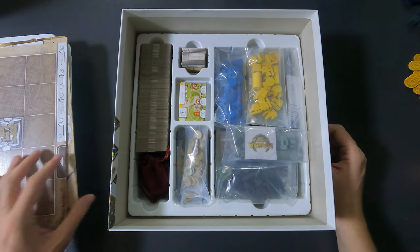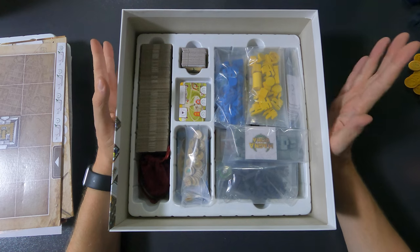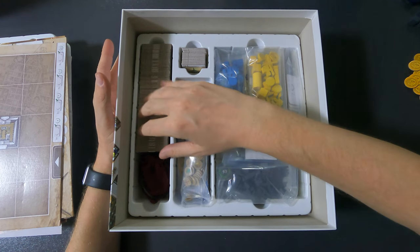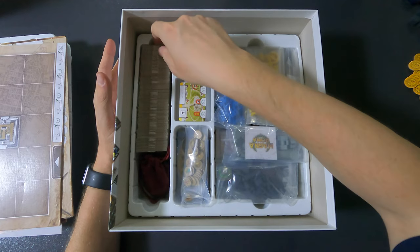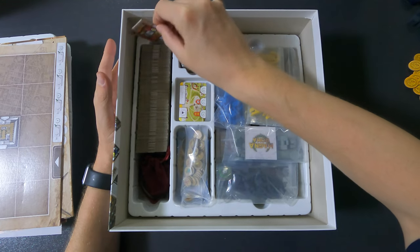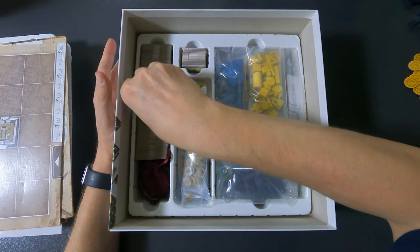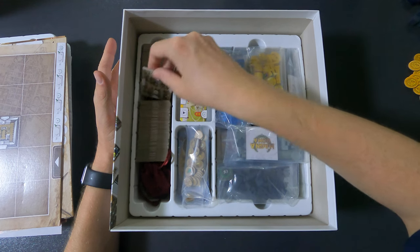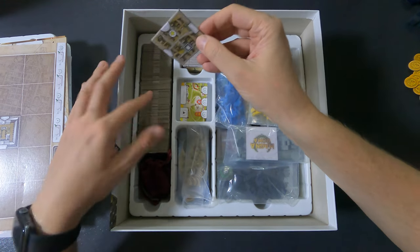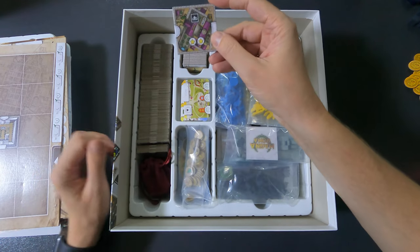And then we come to the mess — yes, the mess. First let's start with the easy parts: all your tiles go here — all your tiles except your player tiles. So all the red ones, all the grayish regular ones, and all the purple ones, organized by color.